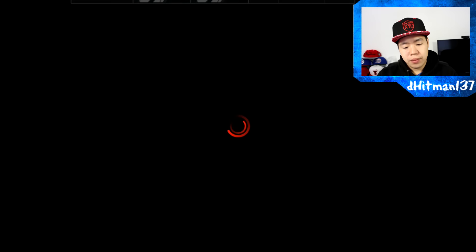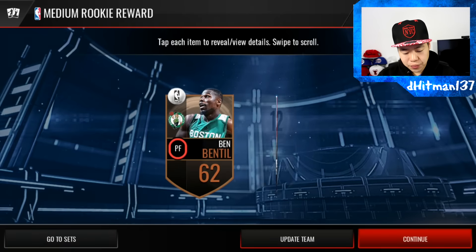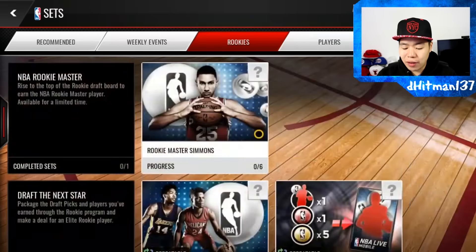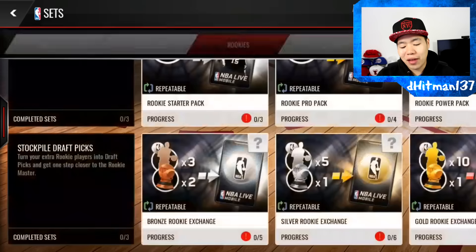We're done with this one. We're going to open this medium pack right here. You get the bronze player. Now we're going to do the sets. You can either sell the bronze players for 500 coins if you want, or you can try to get more lottery picks.